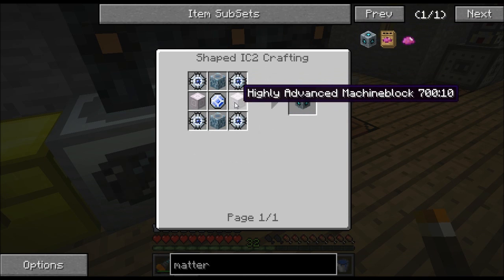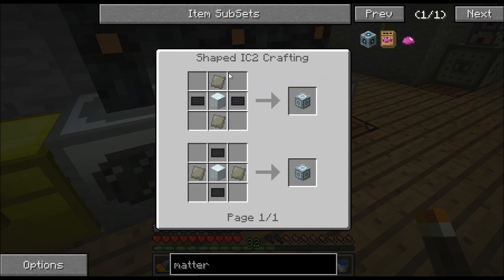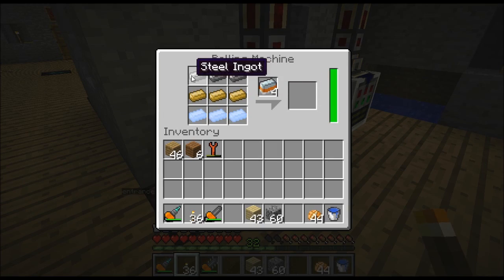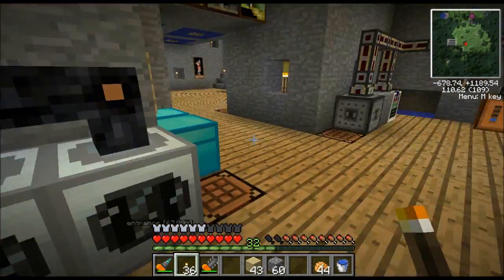That's how you get the titanium dust and chrome dust - remember those were to make the highly advanced machine blocks. You need an advanced machine block, chrome dust, and titanium ingots. The advanced machine block is basic and self-explanatory. You'll also need a rolling machine - hopefully if you've been making solar panels you already have a rolling machine and an industrial centrifuge. If you don't know how to use those, I have a video - my first Feed the Beast tutorial - that tells you how to make solar panels with the Greg's Tech recipes.